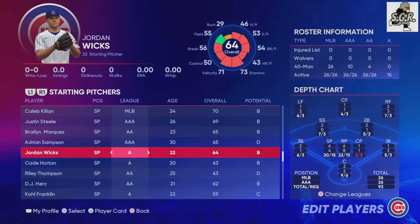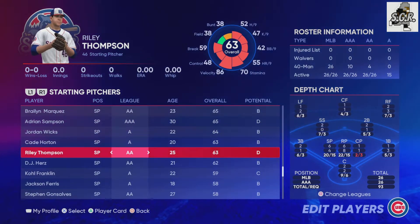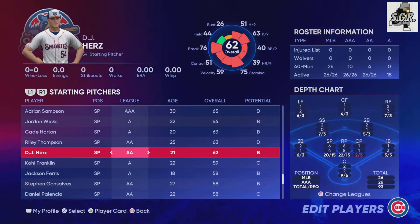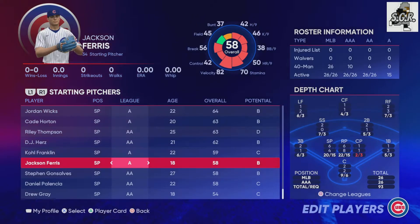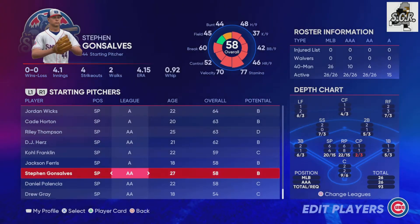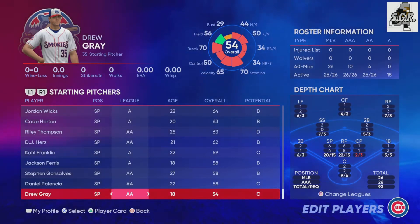As you can see, I have Cade Horton and Jackson Ferris for the Cubs here. And as many top 30 prospects as I can get in there — I was able to get all 30 for the Cubs here based on MLB Pipeline. So it's going to have transactions and draft picks.